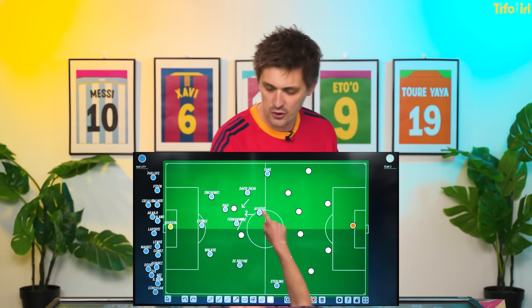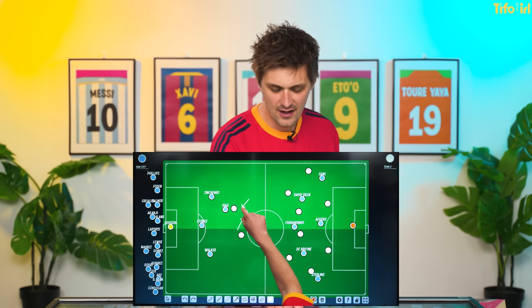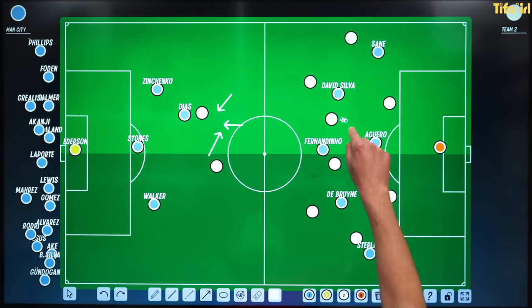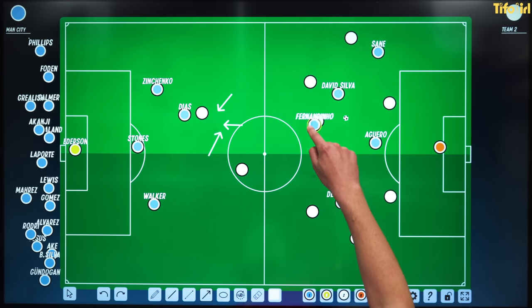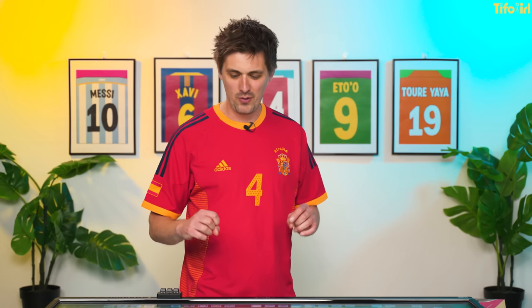Also, when Man City are in the final third and the ball is lost — say it's put into the box and headed loose and it bounces around — if this team is going to get away on the counter, someone very devious might just step in and make sure the counter-attack stops right there. Pep Guardiola has said he does not teach his teams to tactically foul, but all I will say is that they definitely do it.